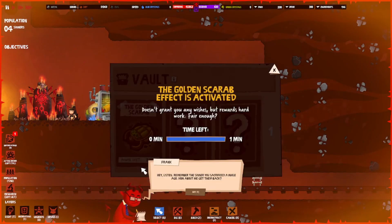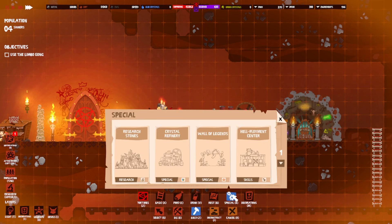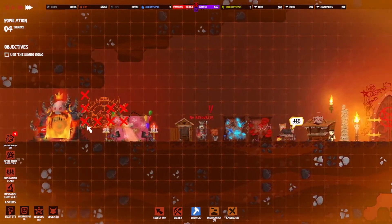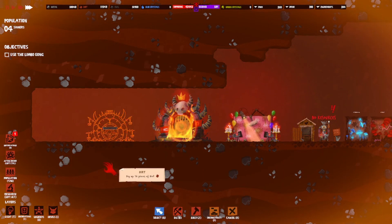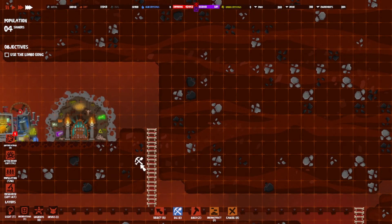Let's activate the artifact. Remember the sinner you sacrificed earlier? We can get them back! You just need a limbo gong and a payment — fortunately suffering is an acceptable payment method. Be aware though that the prices rise each time you use it. Construct a limbo gong and buy back the sinner you lost. We need a gong — build special, limbo gong. We have everything we need. Put it right over here. Come on guys, it's just a long walk — I'll accept that.